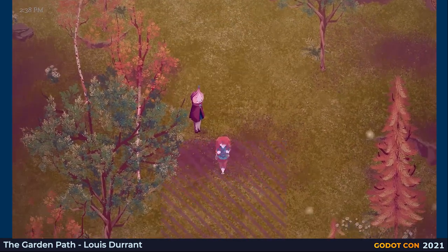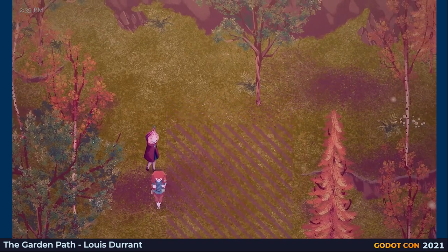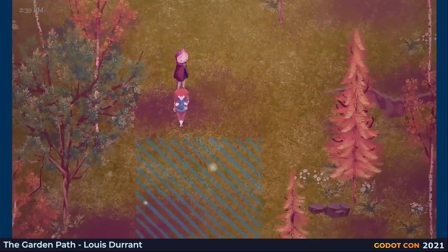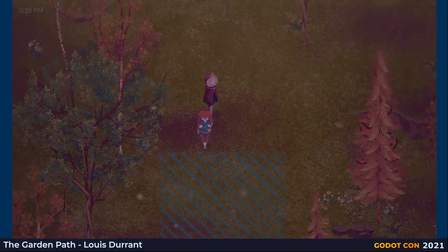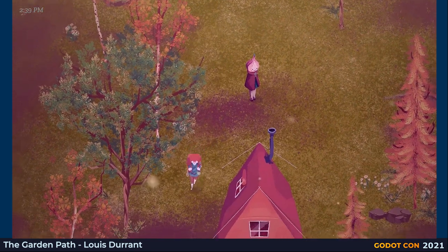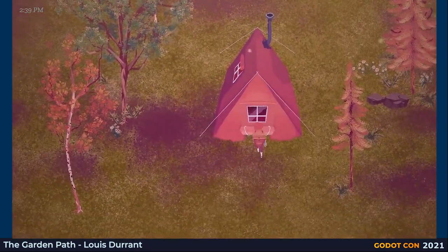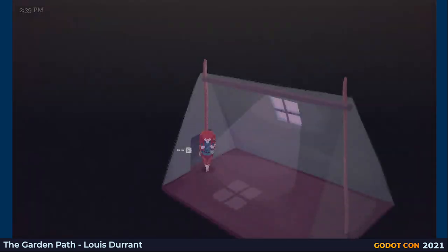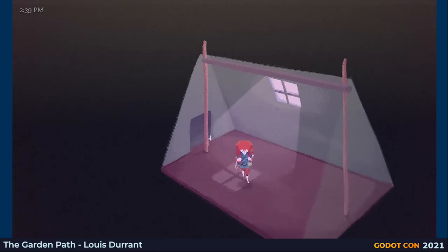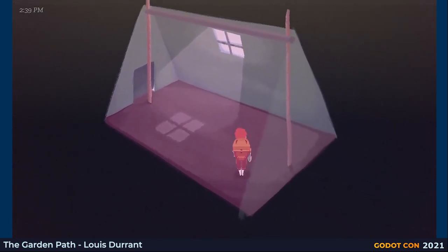Maybe now's a good time to set up camp. I think this looks like a good spot. Pitching a tent should be as easy as just selecting an open area for it, like this. We can move the tent at any time, so long as we've cleared its interior. It looks good — not much to do in here for now though. We can start filling out this space once we acquire some items.